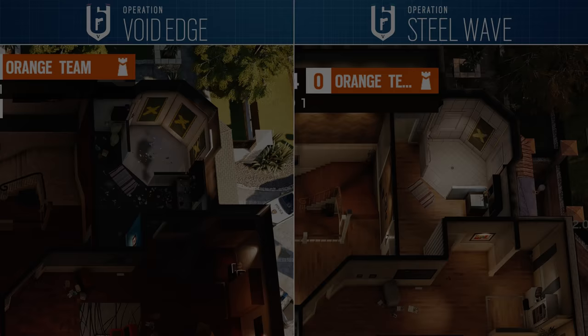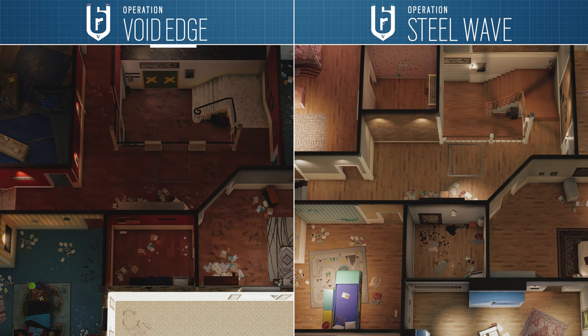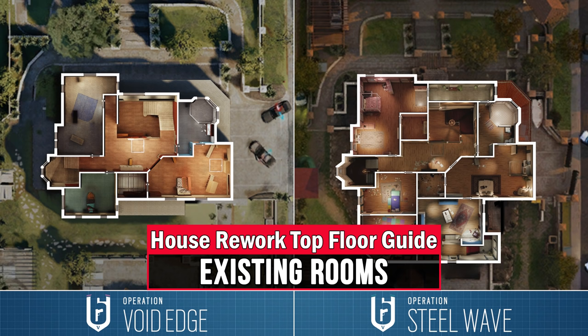On the top floor, you can instantly recognise that the core of the map is identical to before. The north-eastern bathroom, master bedroom, walk-in closet, kids' bedroom, and upper hallway which connects the back stairs and the lobby stairs are essentially untouched in terms of their layout, and even the overall footprint of the former workshop room in the north-west is still the same. With all of these rooms, there are some tactical considerations though.